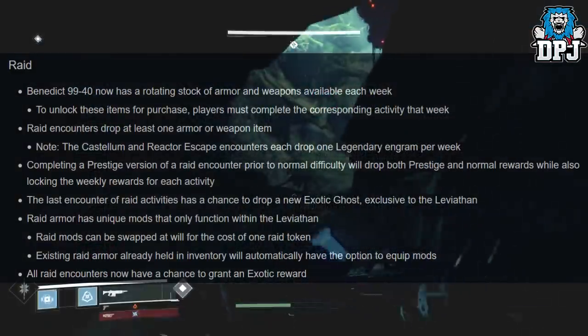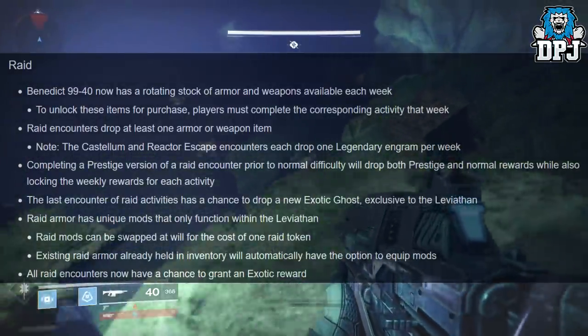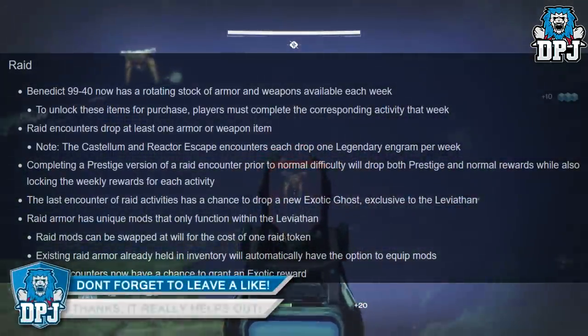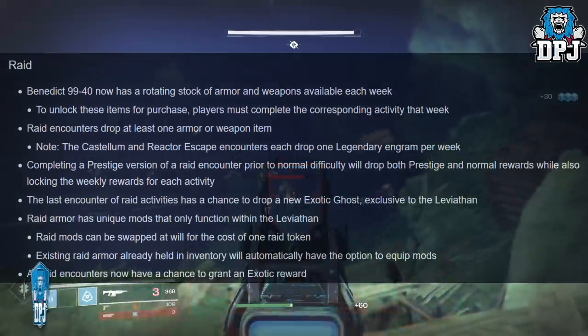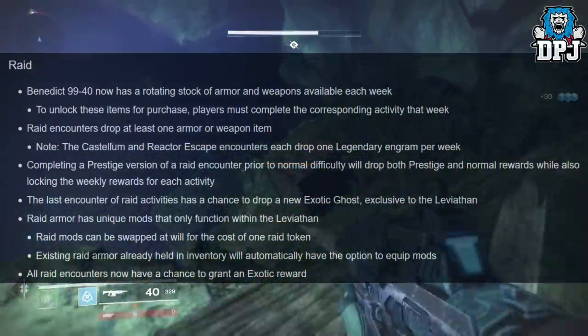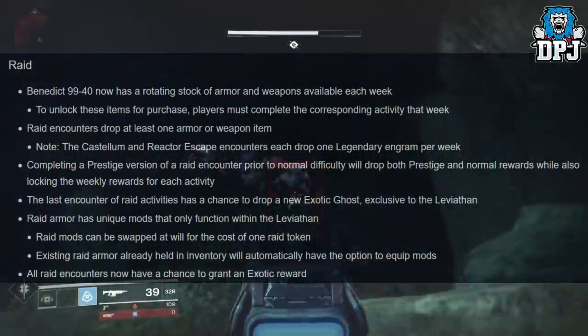Note: the Castellum and reactor escape encounters drop one legendary engram per week. Completing a prestige version of a raid encounter prior to normal difficulty will drop both prestige and normal rewards, while also locking the weekly rewards for each activity. The last encounter of raid activities has a chance to drop a new exotic ghost exclusive to the Leviathan raid.